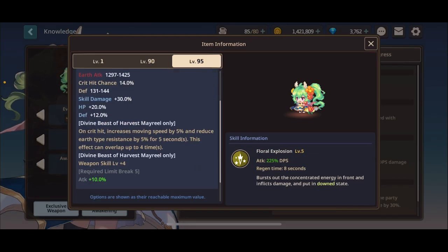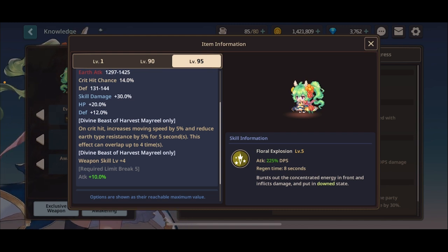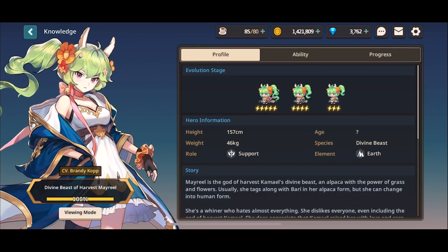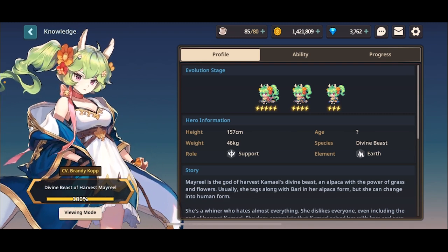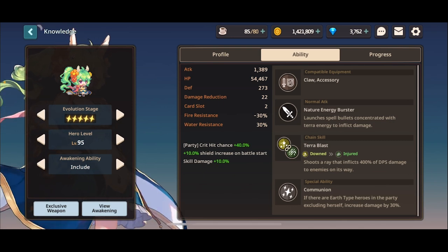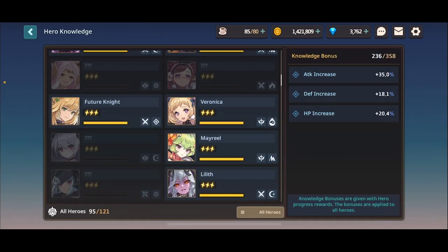Let's check her weapon to confirm that. On create, increases movement speed by 5% — see, she works well on any team. And reduce earth type resist. Oh. So moral of the story: read. She doesn't work on any team perfectly. To get the most value out of Muriel, you want her with earth heroes. Muriel and Kamael is one of the most broken duo combos in the game for that reason. Kamael shreds range defense, provides sustain, provides range damage party buff. And Muriel completes that by providing earth type shred and crit.